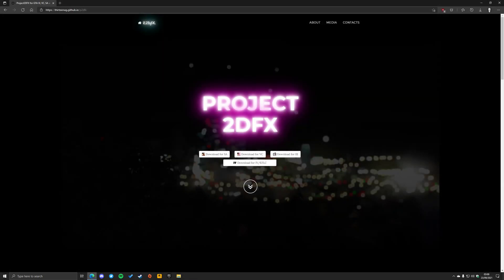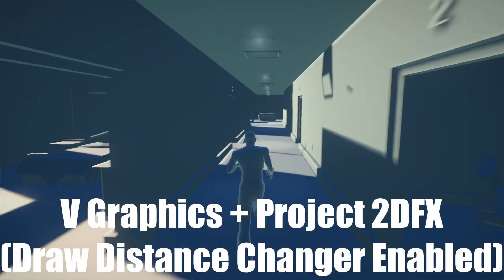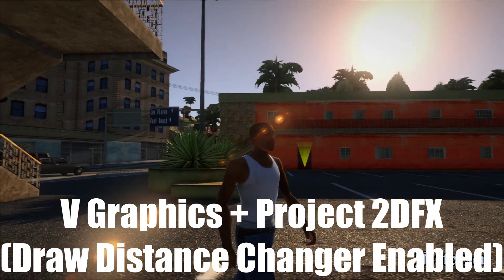Another common mod that alters the game's far clip is Project 2DFX, which includes a draw distance changer. People have often reported that using Project 2DFX with certain ENBs will cause interiors to suffer from this white texture issue, but once they're not in an interior, the problem disappears.